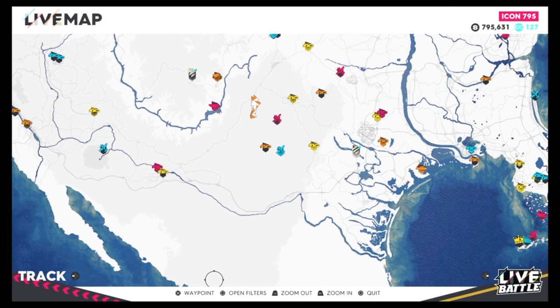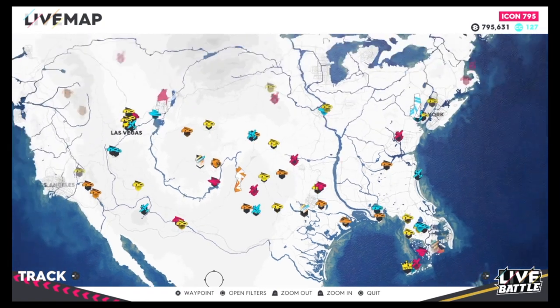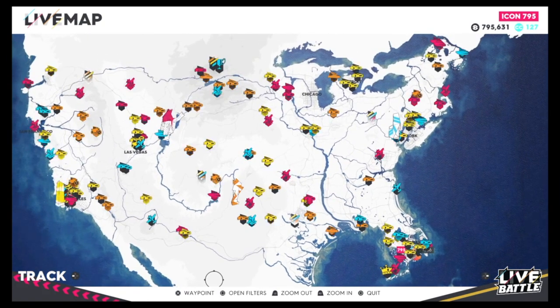In Test Drive Unlimited 2, they had two maps — Ibiza and Hawaii. Hawaii was three times bigger and more diverse in terrain, with 10 times the amount of roads that any other game franchise ever made. So Hawaii was way bigger than what they're showing in The Crew 2. The map was so detailed, including Ibiza, that they had already surpassed The Crew's map. When they make the next game, best believe they will be trying to make it bigger and more detailed than the previous game. That game was released in 2011-12.